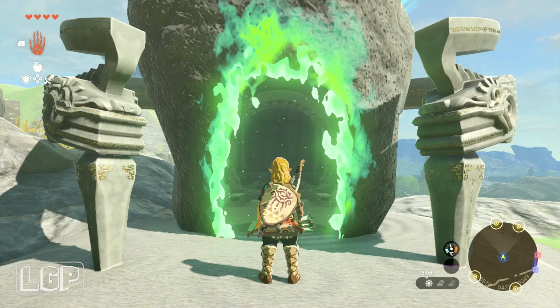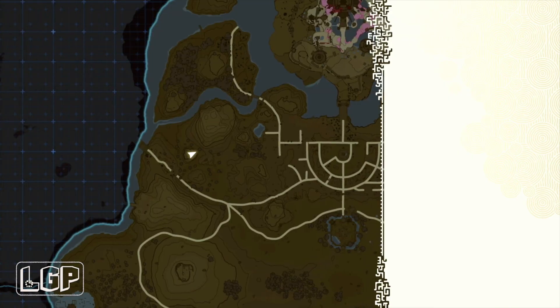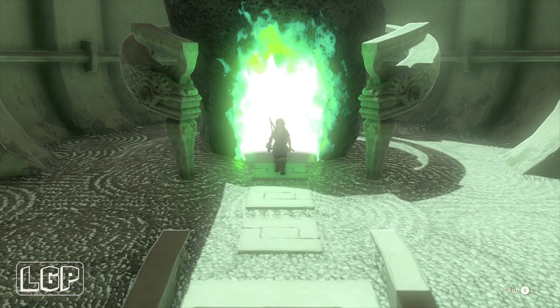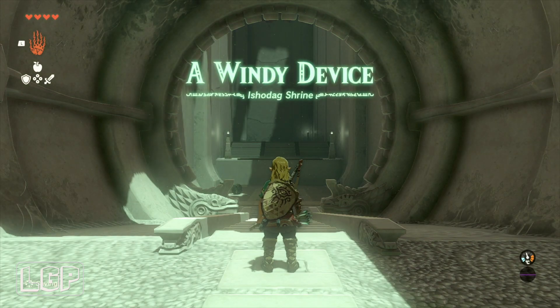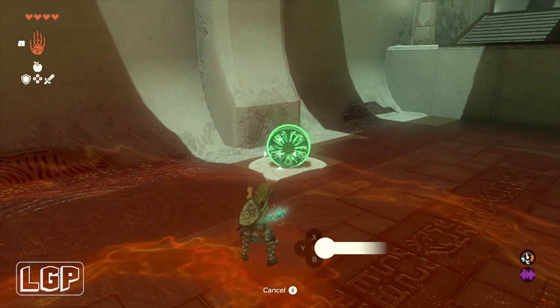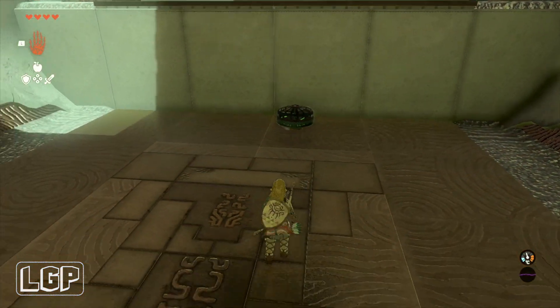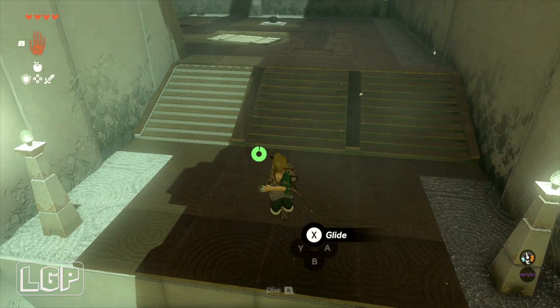It's on the path over to the Rito Village. This one is not very complex — it is quite basic. They do get much, much harder, and I've had some real big trouble trying to do some of these shrines. It took me absolutely forever to do one of them. This one is called a Windy Device and it's all about fans. There's not much to it, but everybody does it differently — I try to make it as simple as possible, but you might go a bit more elaborate.